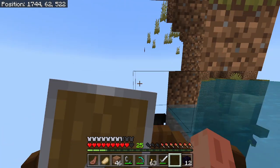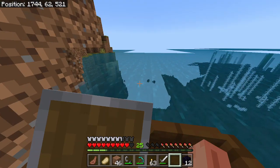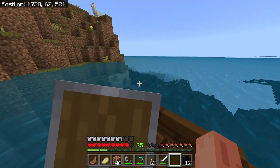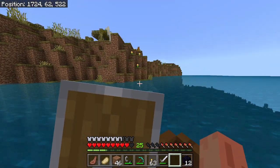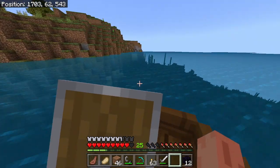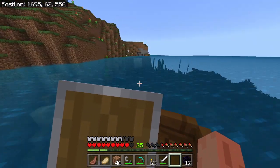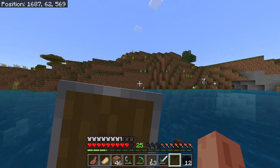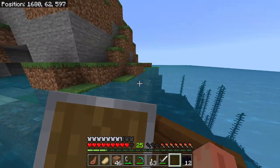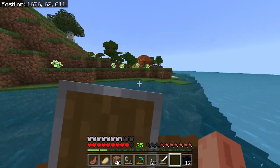I hit a wall — what's going on? I hit some land. There's still a bit more water so I can run more quickly along it. Are those acacia woods? I love the look of the acacia doors, I think they look really good.